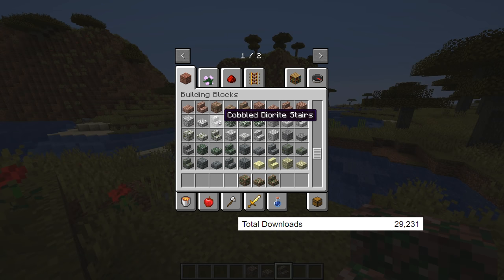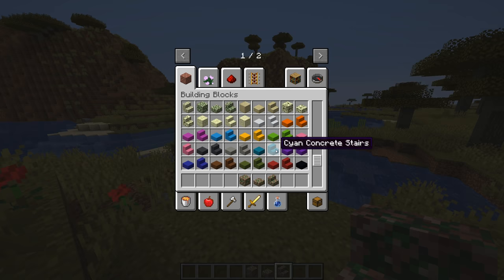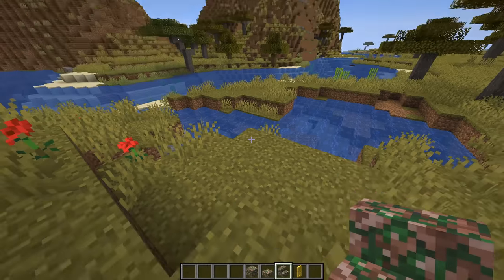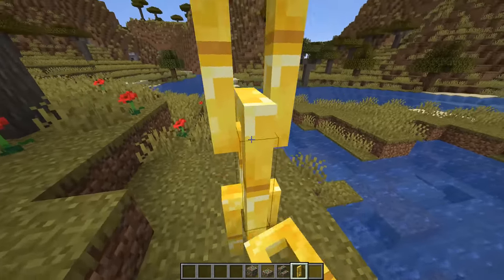Next up we have the Stairway to Aether mod. And while I was a little disappointed when I found it didn't add some insane stairway to the aether, it is still a good mod. With this mod you'll get a bunch of new stone variants which will apply to both stairs and slabs. On a side note these slabs can be placed vertically, which is pretty sweet. You'll also get several new blocks such as chains and pillars.